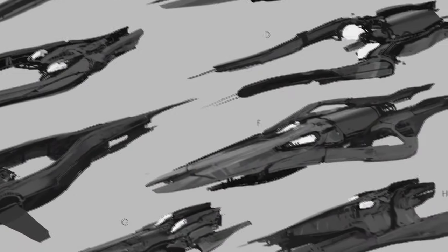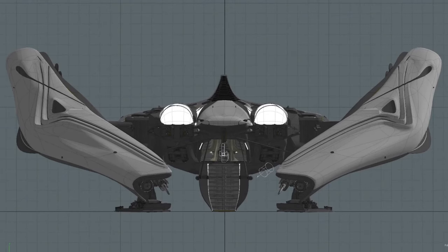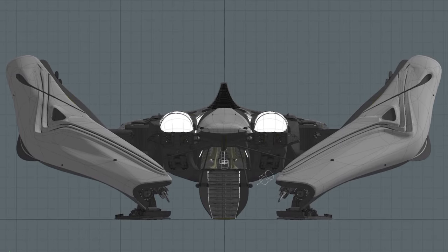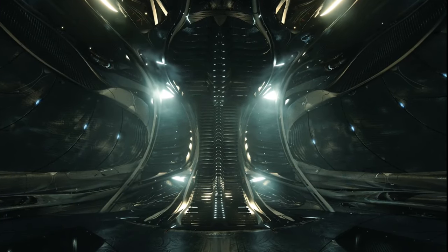Being designed to escort the long-range Merchantman, this ship is going to have a longer range than a lot of fighters out there, based on their dual fuel tanks, fuel intakes, and a large quantum drive as well. It's not going to match the Merchantman in my mind, but it should perform better than most human options, or at least maybe similar to something like the Vanguard.